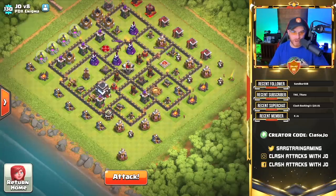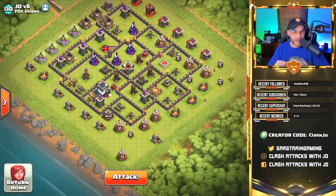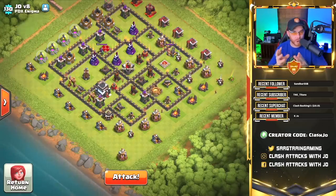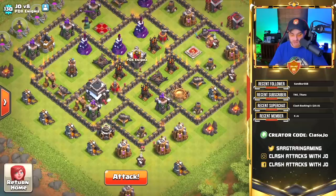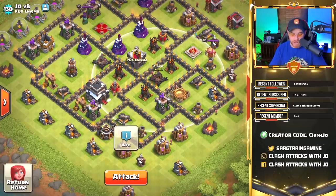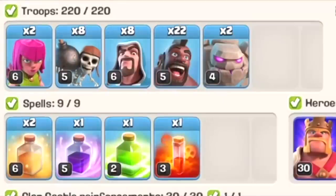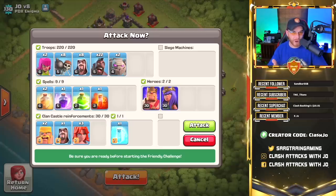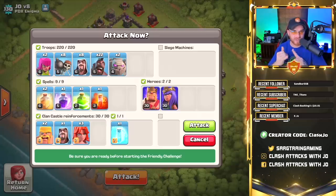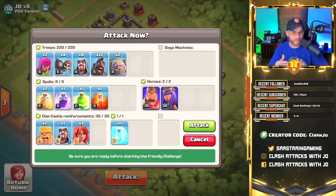Looking at this base, we want to find the most direct approach to the clan castle as well as the archer queen, and possibly get rid of the x-bows if they're all in the same zone. Down here on the bottom side where the town hall is at, you'll notice that we have both x-bows, a clan castle, and an archer queen. So the army we're going to be using is a two golem, eight wizard army with valkyries inside the clan castle to send the barb king and archer queen inside the base, get rid of the CC troops as well as the archer queen and possibly those x-bows.